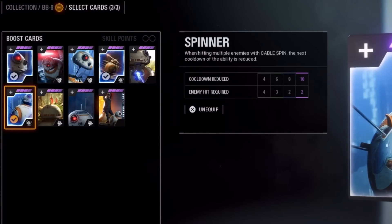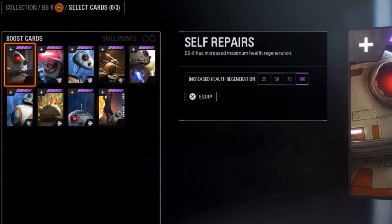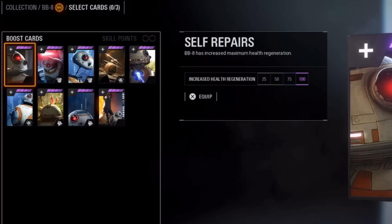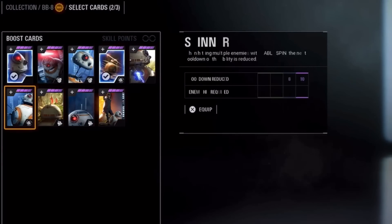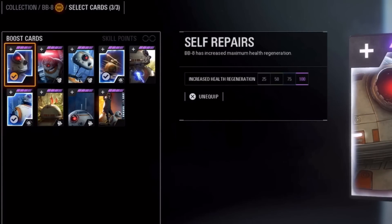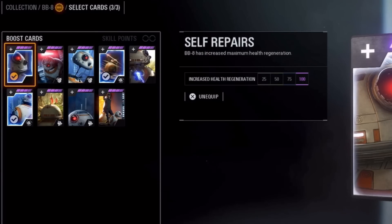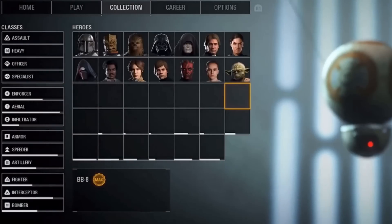The backbone of this method is BB-8's Cablespin, and because of this, I chose cards that increase the damage and area of effect of this ability. Equally as important, I chose a star card that reduces the cooldown of the Cablespin by 10 seconds if you hit a minimum of two enemies with the ability. Even though BB-8's hitbox is small, you'll be putting him into tight, close quarters areas where the entire team has distance-sensitive aimbot. You will get hurt after every encounter, and this 100 health regeneration increase is super helpful — BB-8 needs all the help you can get.